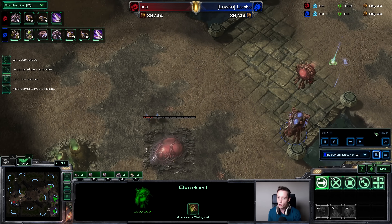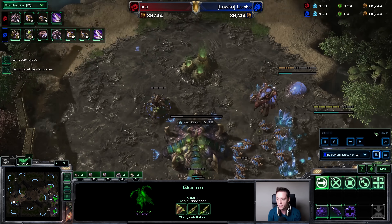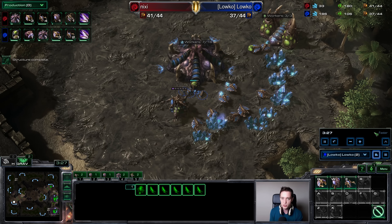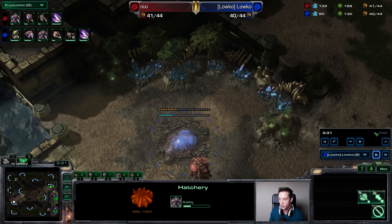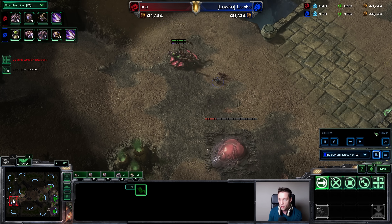Once the Mutalisk are out, he will start droning heavily and try his hardest to contain me on two or three bases. In this specific game, I'm going to go for a heavy amount of Zerglings, and I don't even micro or macro this perfectly. But it isn't even really that close.